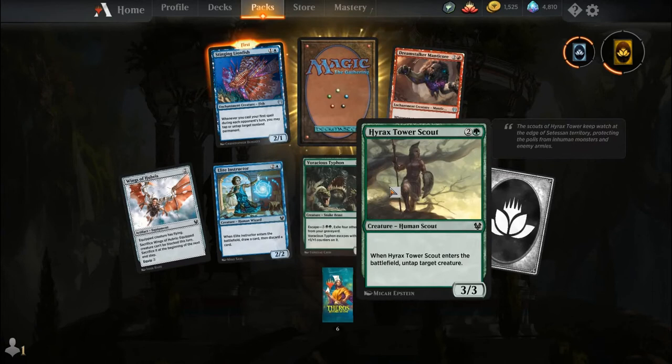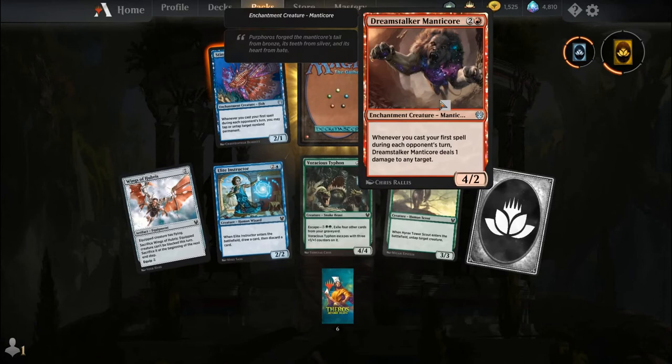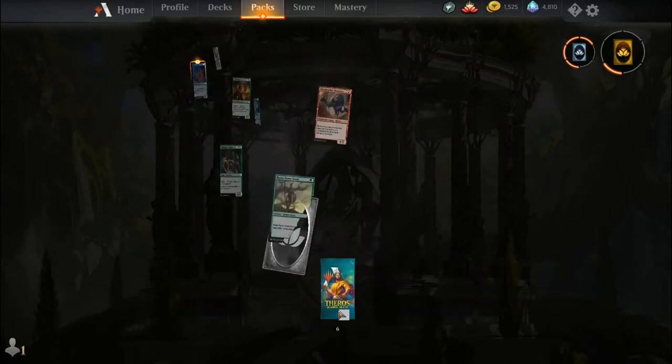Wings of Hubris, Elite Instructor, Voracious Typhoon, Araxas Tile Scout, common wildcard, Singing Lionfish, Dreamstalker Manticore, and our rare is Satessan Champion.